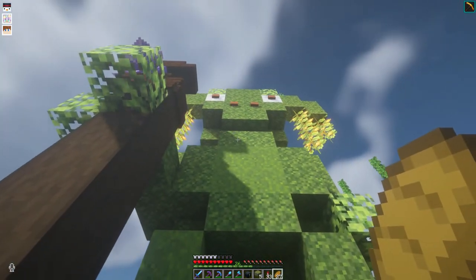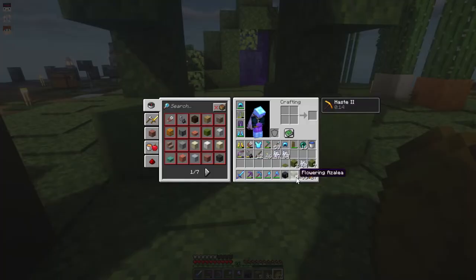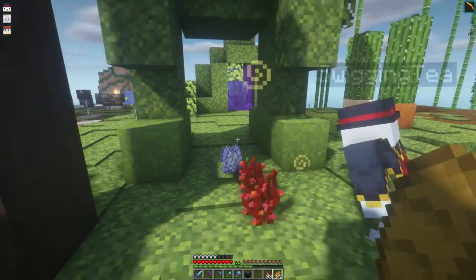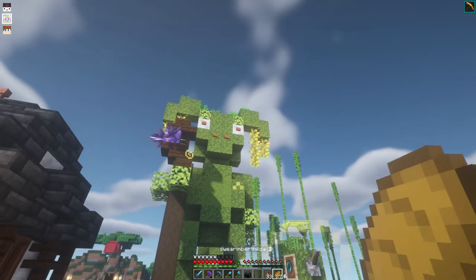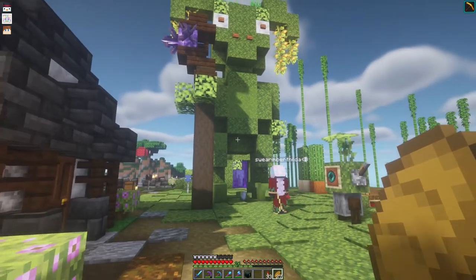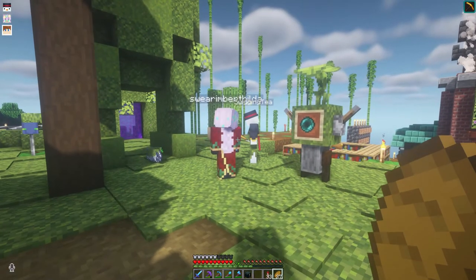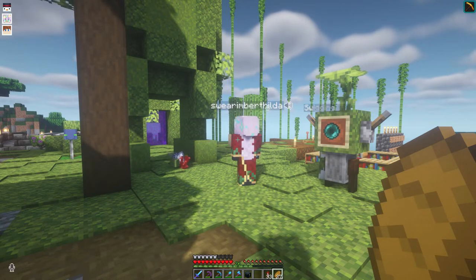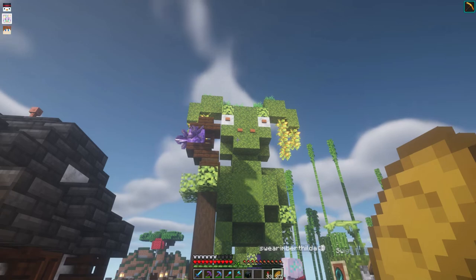Dearest Moss Mama, we come to you as humble moss men with dutiful offerings to help you grow your mossy empire. Moss. Long live the moss, moss. One more for good measure. Every block of grass is a threat. Why have you picked up the sacrifices? Put the sacrifice back. He's literally just vomited blood. That's what you get.